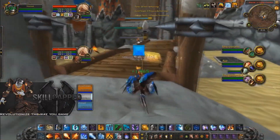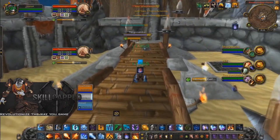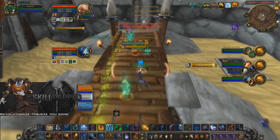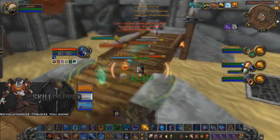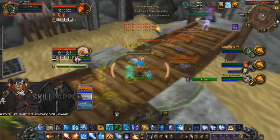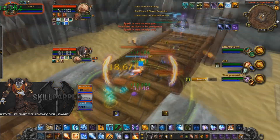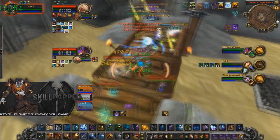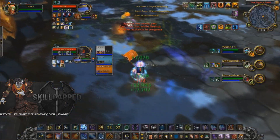Also, since so many classes have escapes nowadays — such as Heroic Leap, Blink, and Gateway — it's really good to Dragon's Breath the kill target right before you go in if your partners have cross-CC set up, so they cannot escape and you can keep them in place for a clean setup right when you're ready.